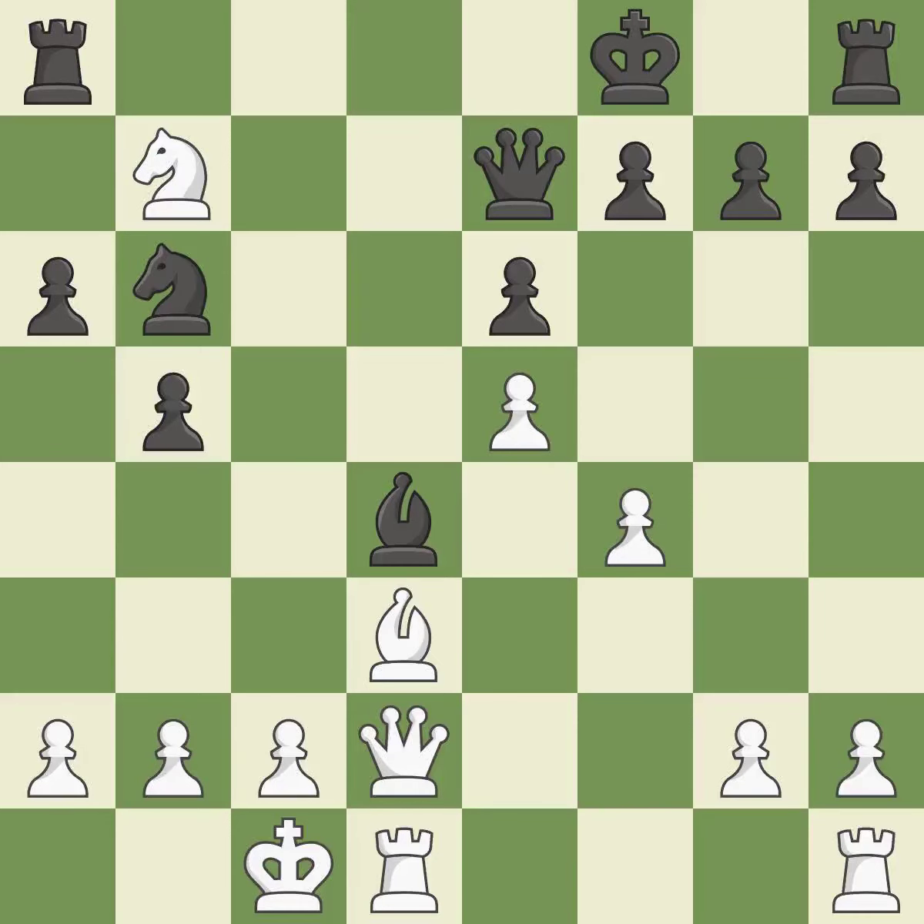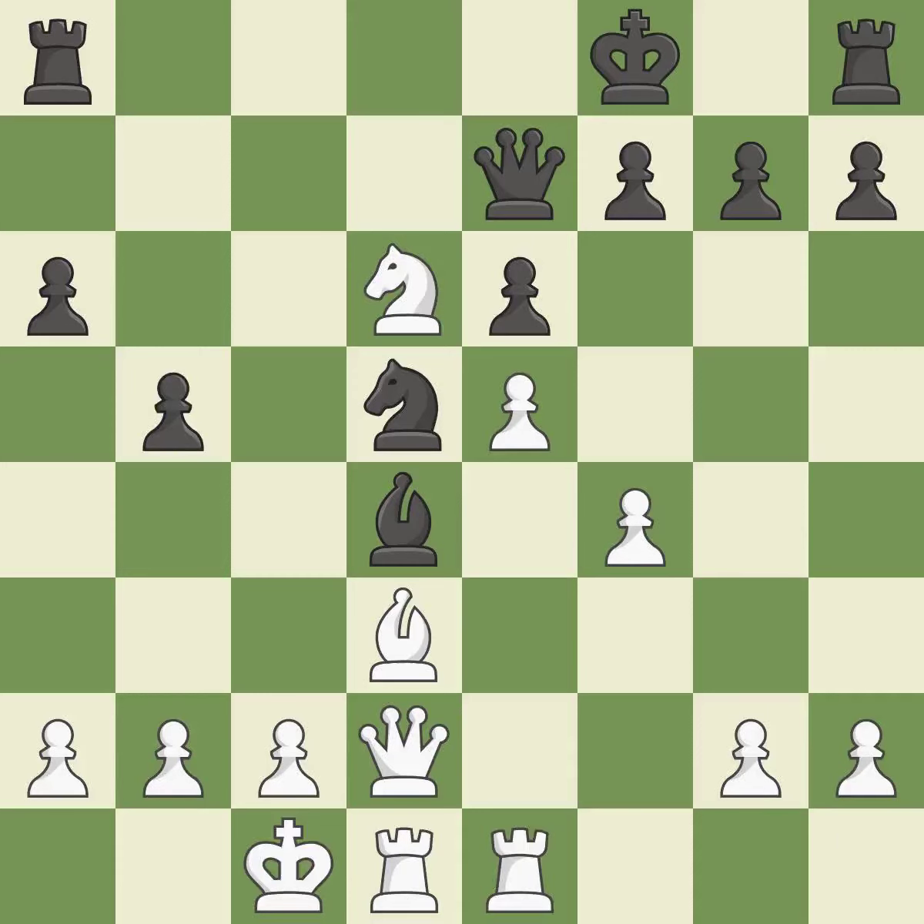This reveals an attack on a knight. This threatens to win a knight — it is best. This requires an outpost: a square that is currently in play where a pawn cannot push the knight off — it is ideal. This poses a fork piece threat — it is incorrect. This develops a rook off its starting square, getting it into the action.